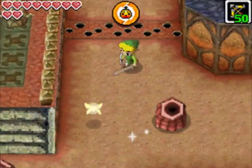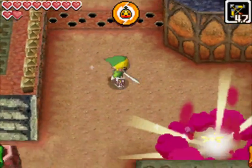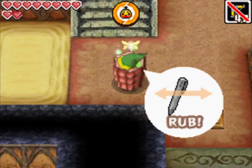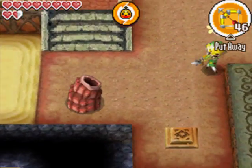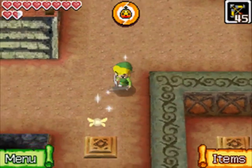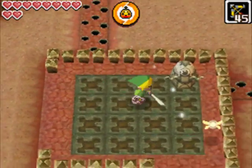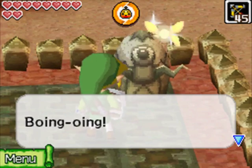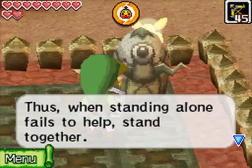Progress can be made then. The spikes are blocking Gongoron, but they're not blocking Link anymore, so swap back. We have some like-likes - we don't approve of like-likes. The best way to handle them is just by sniping them with a bow. You can try to slash them but sometimes you'll get stuck in the mouth instead, and it's not worth the risk. I guess they can steal your shield, technically - I've never seen them actually do it, but I'm not going to take that risk.